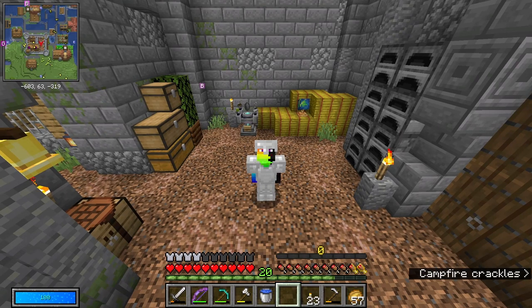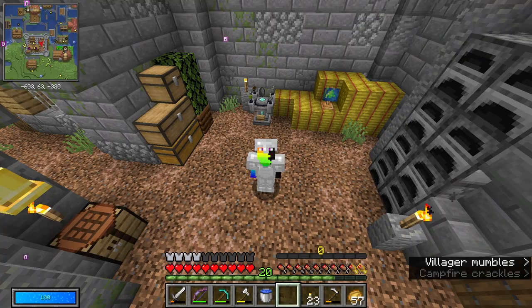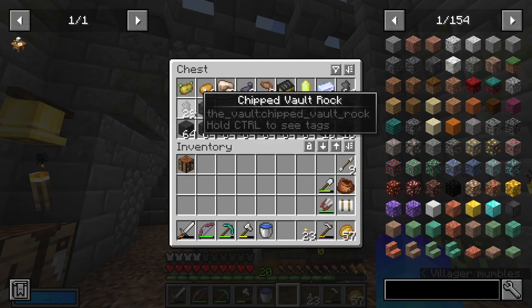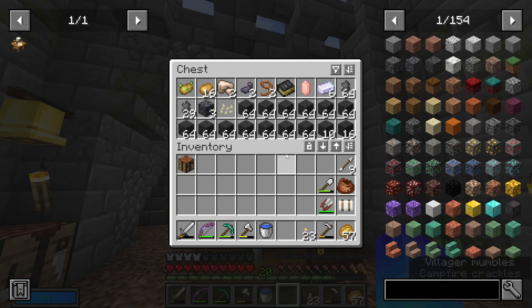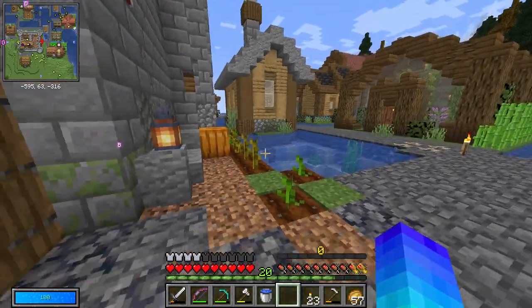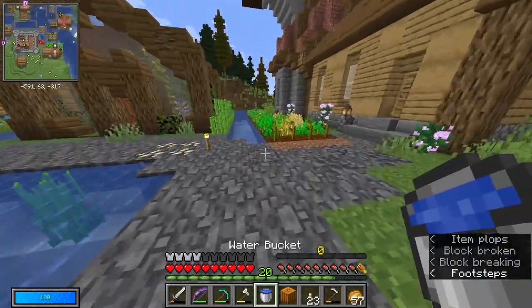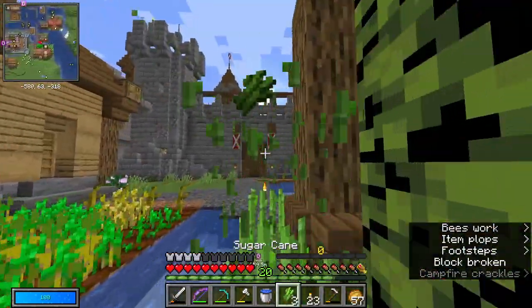Hey guys, welcome back to Vault Hunters — or as my mum calls it, Velociraptors. I did a little bit of work between episodes, mostly getting a few more chip vault rocks which is great. Unfortunately I didn't find any more chromatic iron, but we'll deal with that when it becomes a problem. I set up some quick farms so I've got some basic resources going for food, and in case I need it for trading or if it comes up in the altar anytime soon.